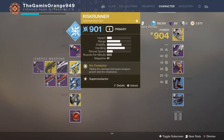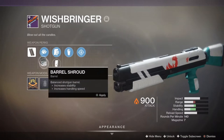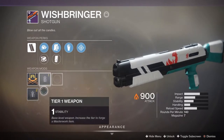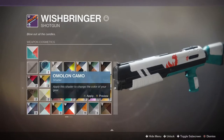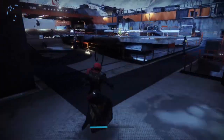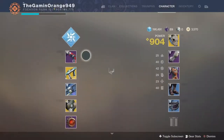Let's see my other Wish Breaker — it's 900 power. I do have a Grave Robber on it too, basically the same thing, but it's only tier 1. I put a shader on this one to make this gun look cooler. I'd probably put the other Wish Breaker on one of my other characters if they don't have it. Here's all my stuff in my vault.